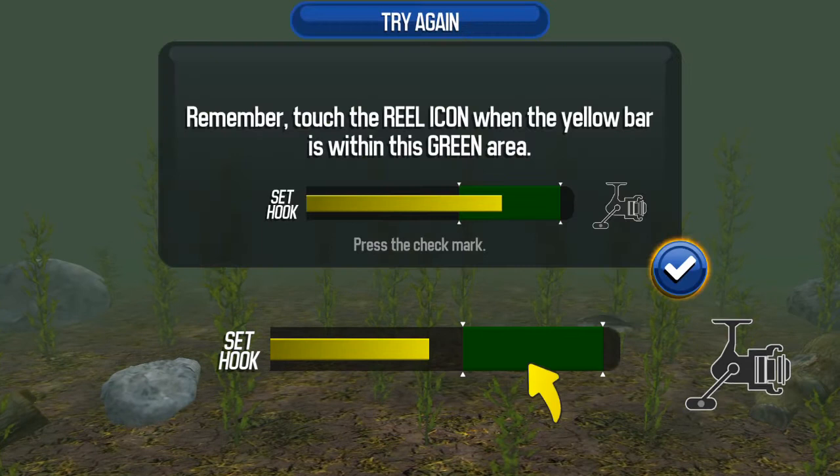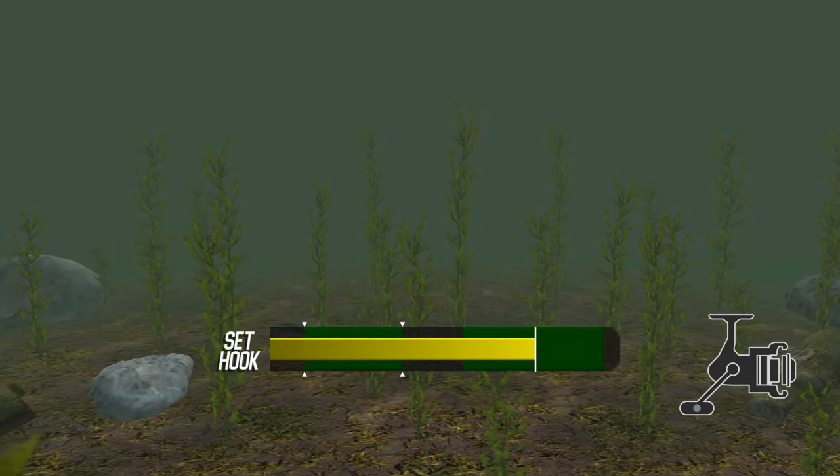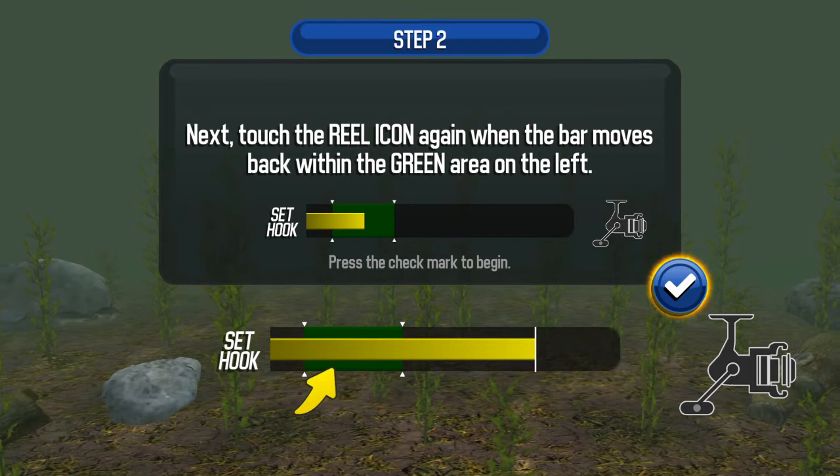Now it moves back. When it moves back into the green on the left, touch it again. Now there we go. White slider — you need to keep it within the green area to catch the fish.